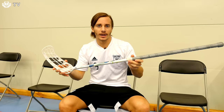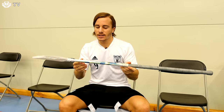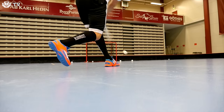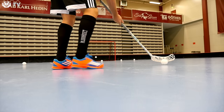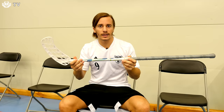Alexander plays with 2.6 — that's a pretty stiff shaft. He thinks that if you are a kid or a junior player, maybe you should try out the 2.9 or the 3.2, because they are not so stiff and they will help you when you shoot.